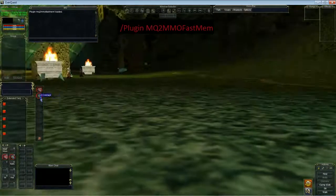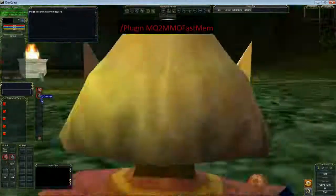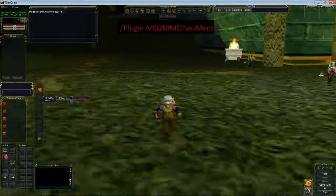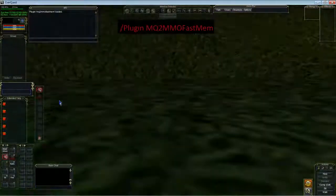And let's load that same spell again. And there we go, it's instantly memorized. So say we're kiting some mobs and we can't sit down to memorize gate or root — we just do this, and it's done. It's extremely useful for that sort of thing.